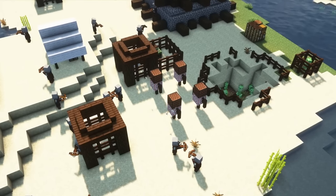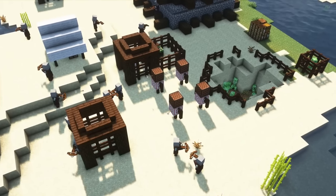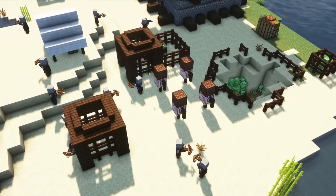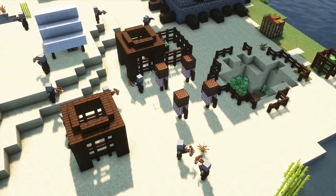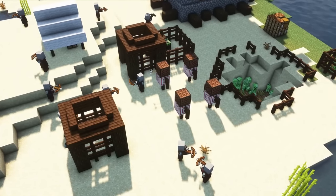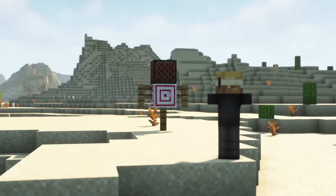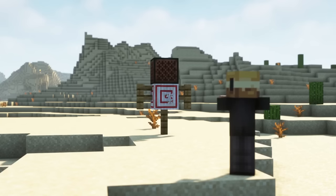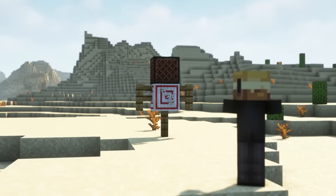Now, sometimes you can also watch pillagers train their aim with their crossbow by shooting at target blocks, which is a pretty cool detail. Just spy on them long enough and you will be able to watch them practicing. When hitting their target, you will hear a sound. That is because now, when a note block is placed above or next to a target block, every hit on the target block will make a sound.